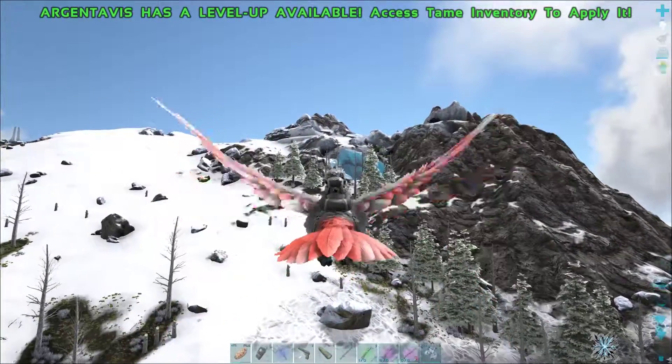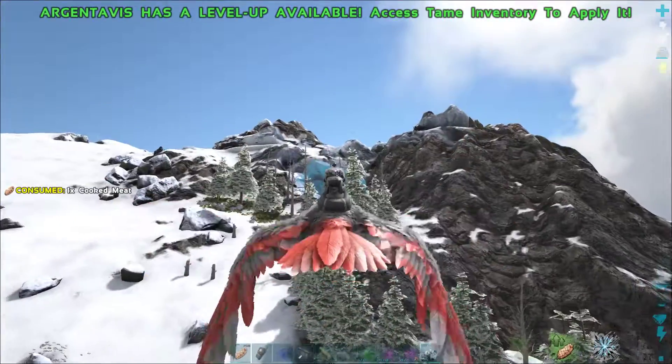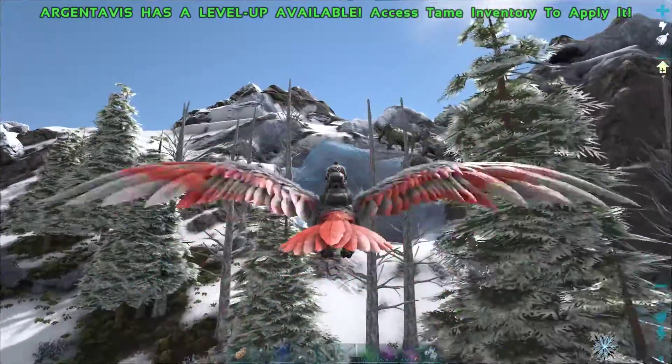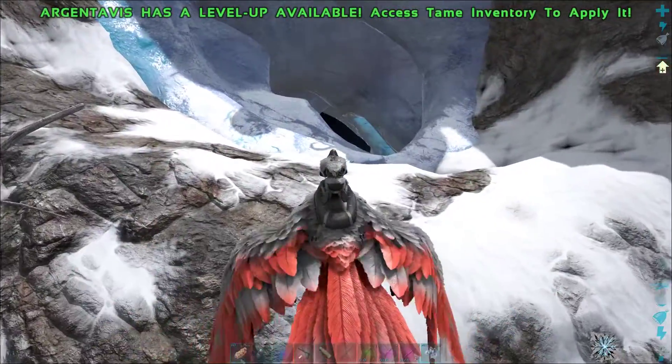It is recommended to wear the fur gear for this, as there is very low temperature inside which can be deadly if you go unprepared. Another remedy for the cold could be bringing an otter with you, with a leveled melee stat as they work as an insulator.